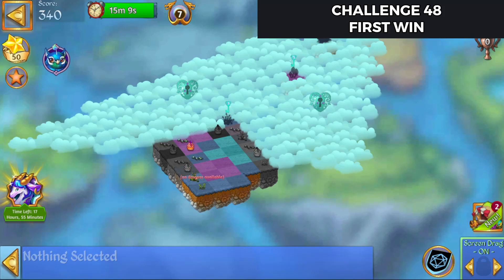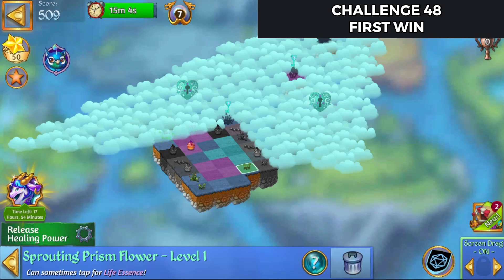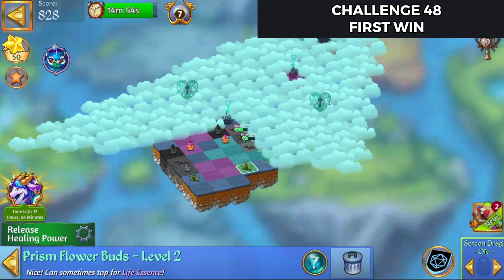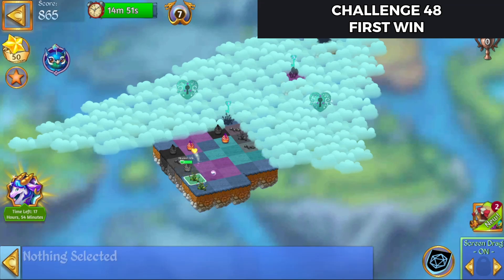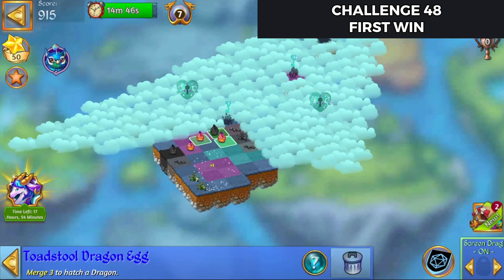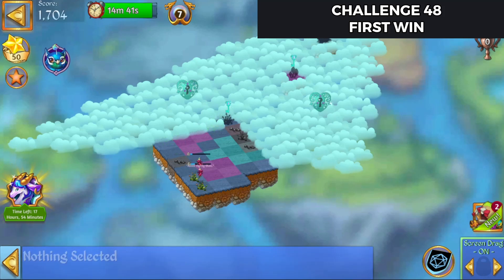Tap this down here and it gives me another egg. Merge these, bring this heal over here, tap that out — it gives me a five merge with the eggs. I'll start harvesting off these prism flowers. Looks like we're not getting anything to float down.